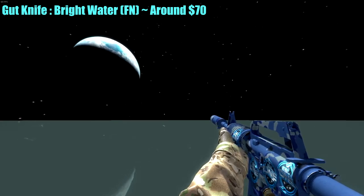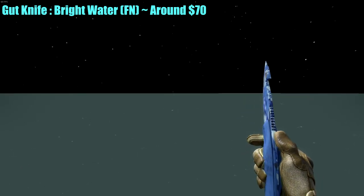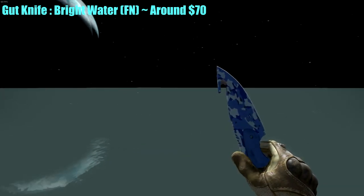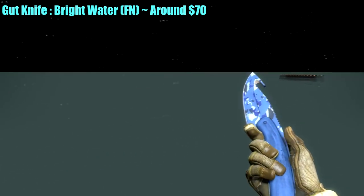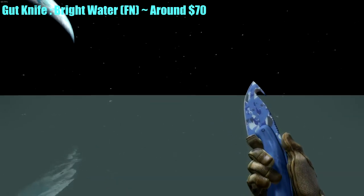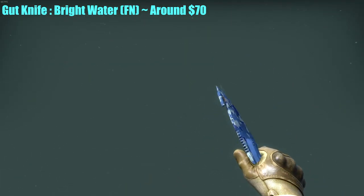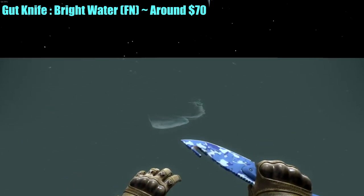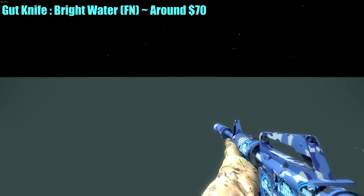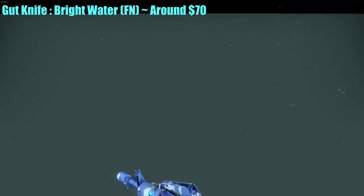Now for the moment you've all been waiting for — the knife. It's the Gut Knife Bright Water, Factory New. I know it's a gut knife, but it does match the M4A1-S and it is the cheapest blue knife on OP Skins in Factory New condition. If you spend $10 or more, you could probably get a Flip Knife Bright Water and work your way up to a Bayonet, or even a Doppler Phase 4 if you want. But this is a nice blue knife and I like it very much — as you can see, it matches the M4A1-S.